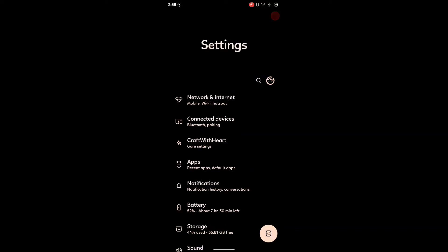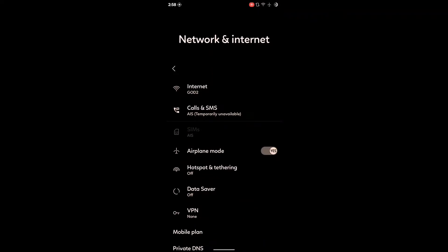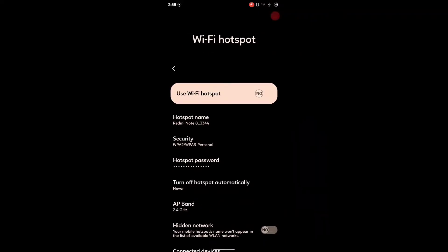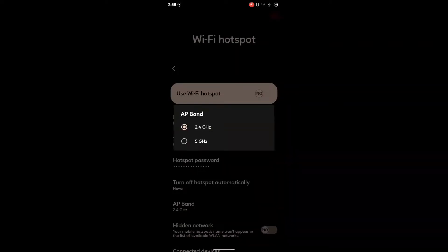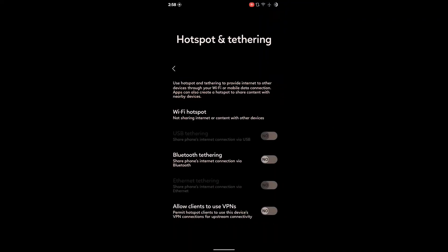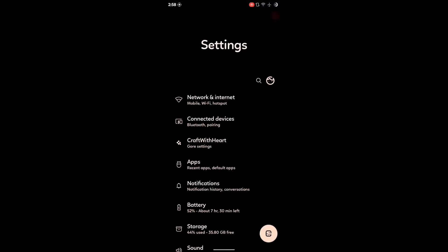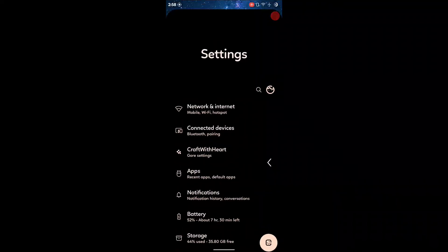Since it's based on AOSP, there's not much new to note there. However, for hotspot, you do get the 5GHz band option to share your internet. Some AOSP ROMs provide this feature and some don't, but in this ROM you are getting it, so nothing to complain about there.